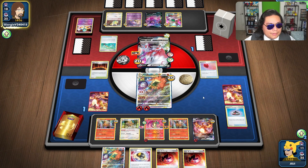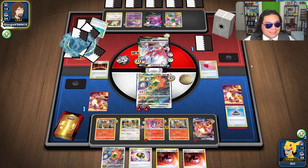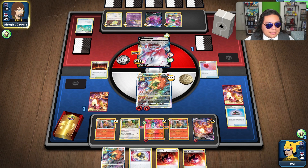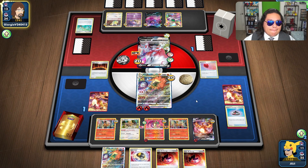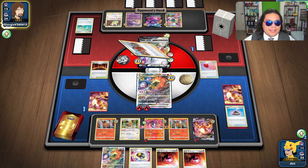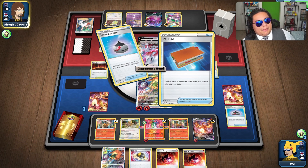Ordinary Rod. I think they are digging to get that VSTAR back into play. They just used Primate Wisdom. They are trying to find that Hisuian Zoroark somehow. Do they have an Ultra Ball or an Evo Incense? They've played Ultra Balls — I don't think they run Evo Incense. There is an Evo Incense — yep, they do have game here.